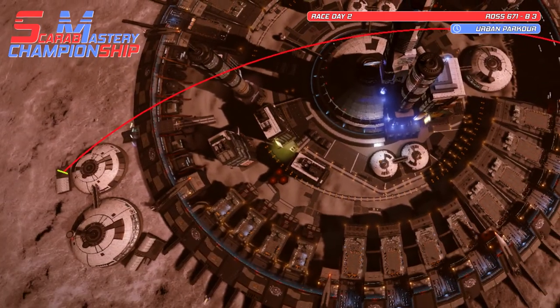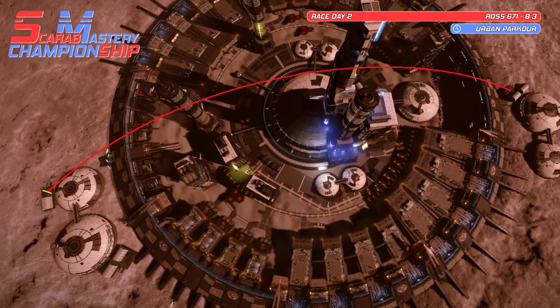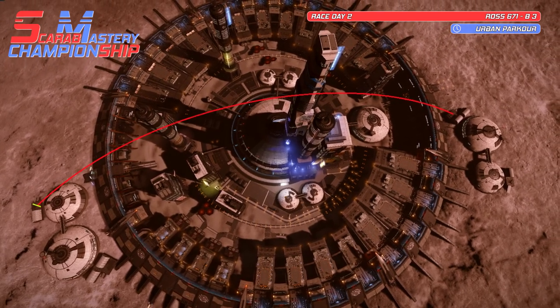Racers start on the no-loading platform on the north side of the base. By any route necessary, the first one to finish on the no-loading platform on the other side of the stadium wins.